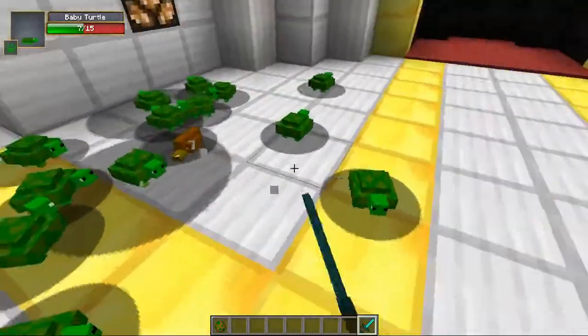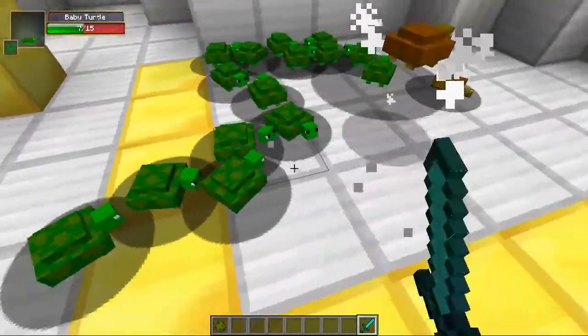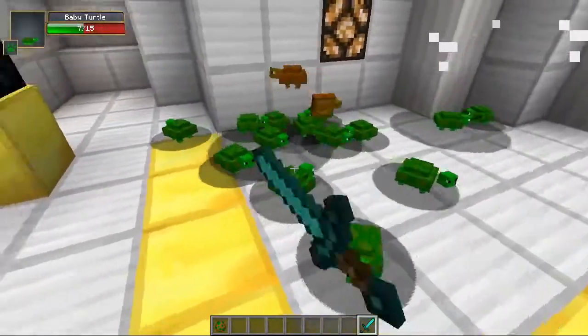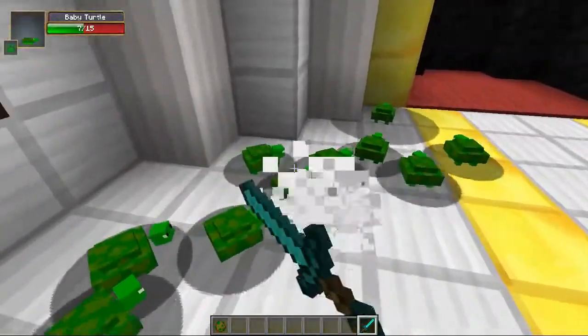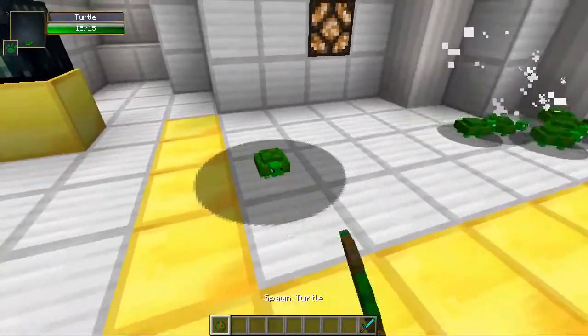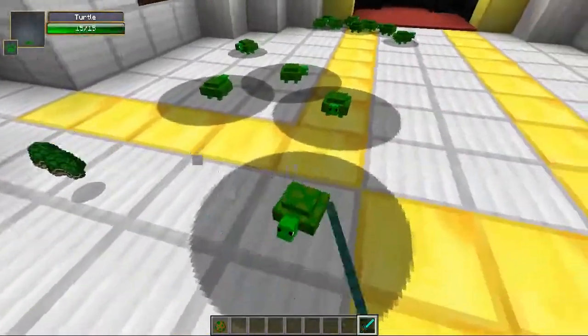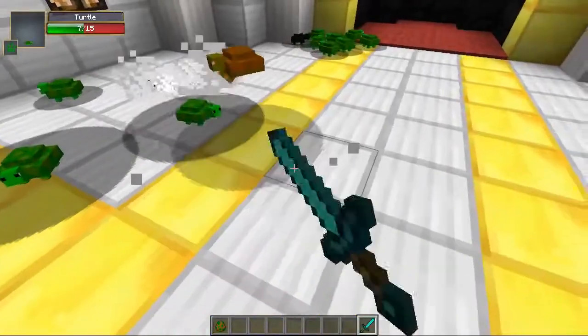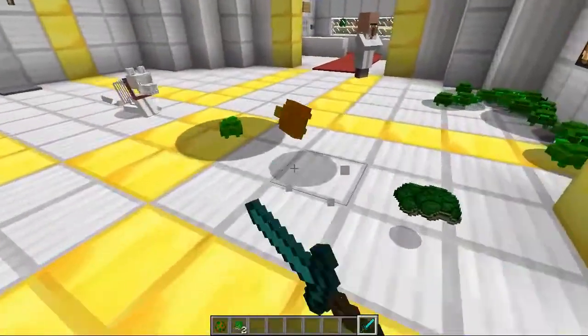They have 15 health, so I think that's maybe two or three shots with a diamond sword. Let's keep chopping them up — we need the drops that they supply. I feel terribly bad that I'm doing this right now. It might be because they're baby ones that are not sprouting the items that we need. So let's keep chopping them up. There we go! There's some turtle shells, which is the item we need to put into the gun parts for this mod.